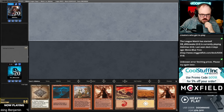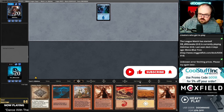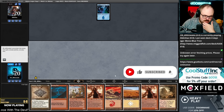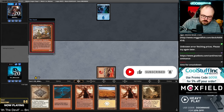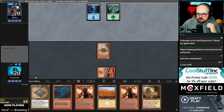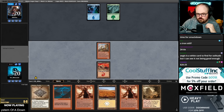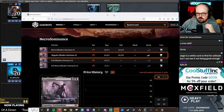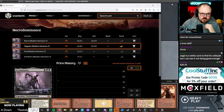We've got a keeper — located a keeper, an average hand some would say. I'm going to look up the price of Necrodominance after I cast my Ragavan. Necrodominance sells for 30 tickets — that's a lot.